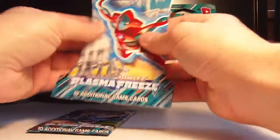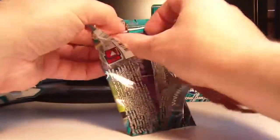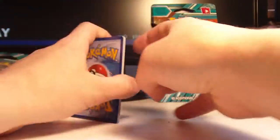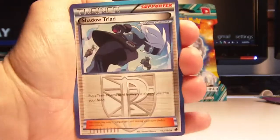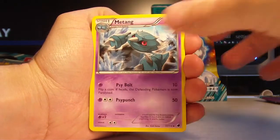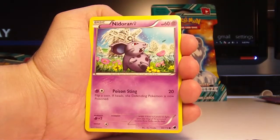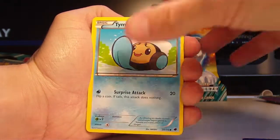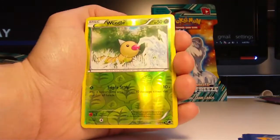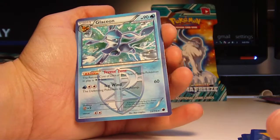Here's the first pack. This pack is a Thunderous. One, two, three — we have a Shadow Triad, Lantern, and Matang. The commons are Lumpy Grimer, Nidoran Female, Timpole, Dino, and Vanilla. The reverse is a Weedle, pretty cool, and the rare is a Glaceon. Very nice.